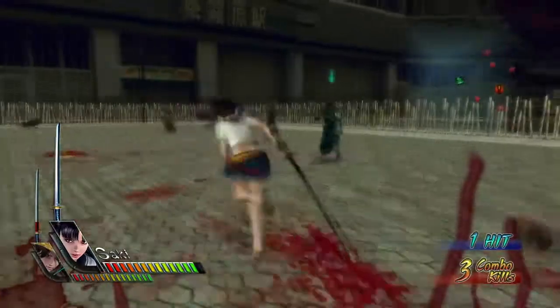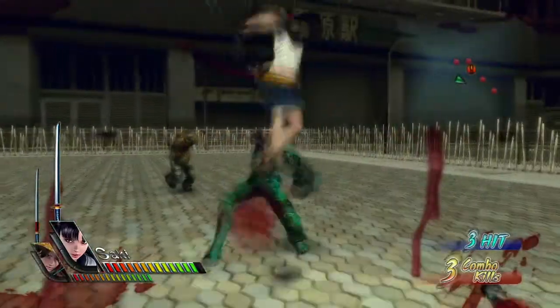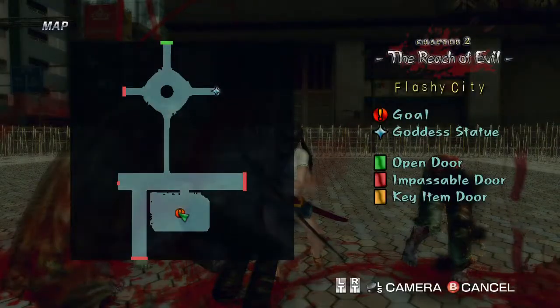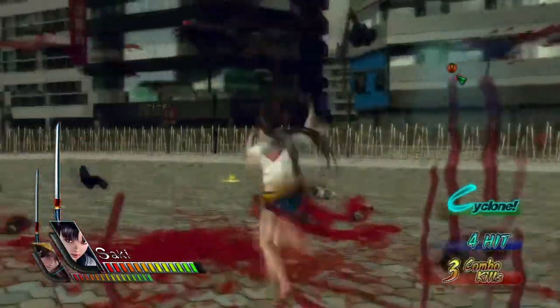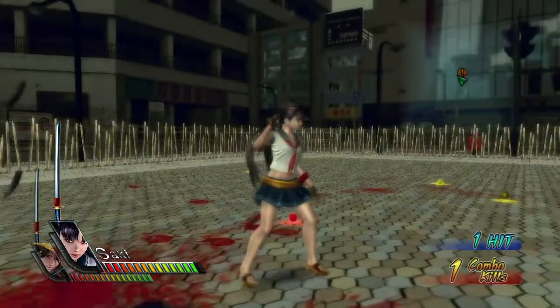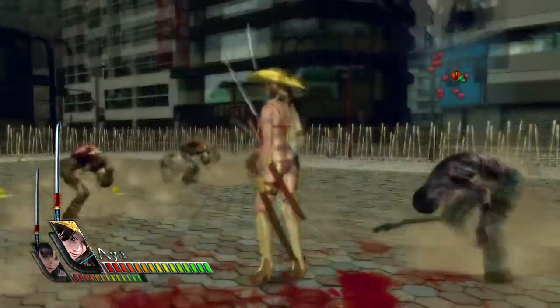If you press B again — oh, I see. The D-pad does something — there's a taunt! Stop showing off, Saki. Oh dear, that's even worse.